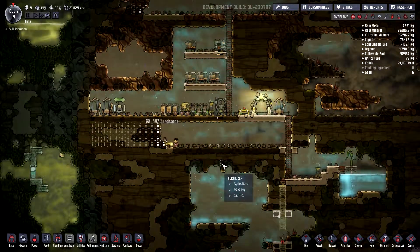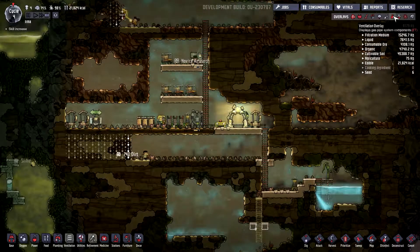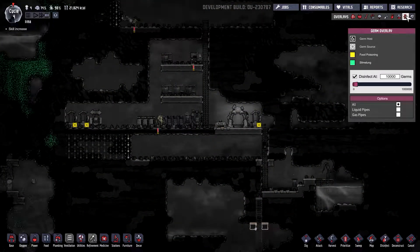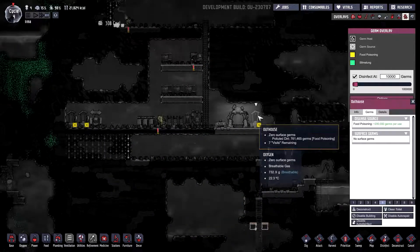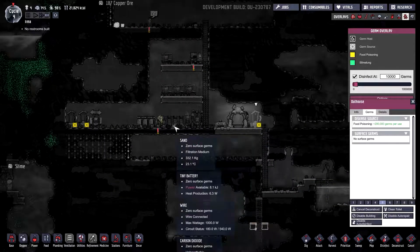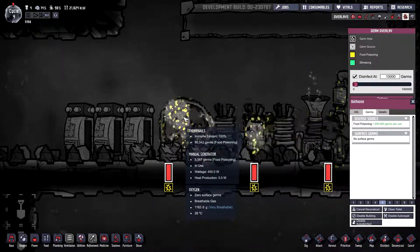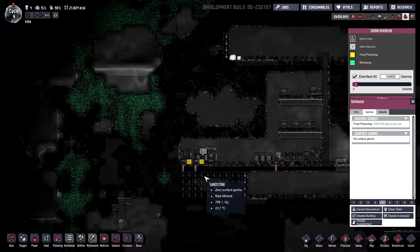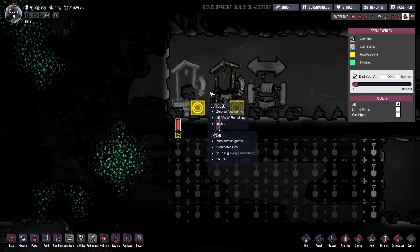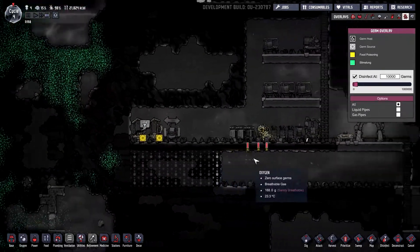Oh, that's so cool. Alright, oxygen's okay. How's germs? That's not germs — there's germs. Germs are actually pretty good. Because I've got this — let's get rid of this. Deconstruct that. He's got sweat all over him, I think. Oh no, food poisoning. I think yellow is things that don't — no, yellow just designates stuff, I think. Green is slimed lung. I don't know, we'll figure that out.